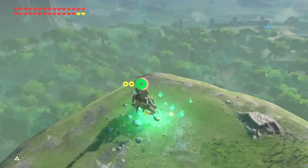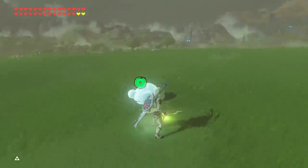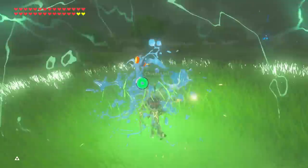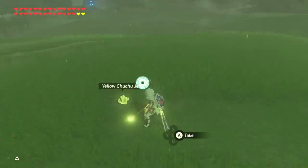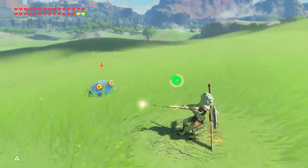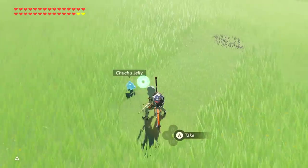It's also important to note that Urbosa's Fury does not work during bow spins. The most important part of all this is that both the Great Frostblade and Great Thunderblade retain elemental effect properties during the bow spin, but unfortunately fire does not. All this seems like an annoyance to work with, but in return you get infinite elemental effect.